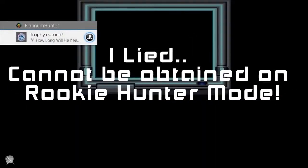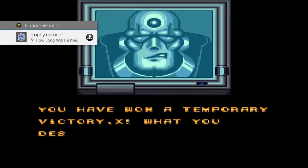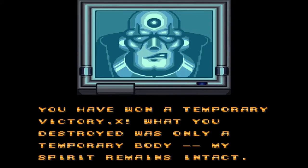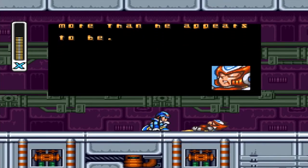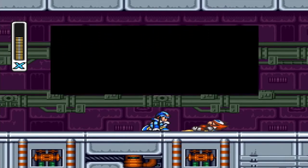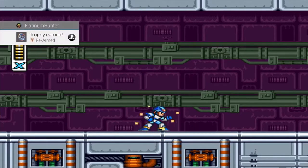Completing the game on Rookie Mode — when Sigma pops up with his message — gets you the 'How Long Will He Keep Fighting' trophy. If you didn't get all the buster upgrades, specifically the arm upgrade, when Zero saves you and you defeat Vile, he'll give you his buster upgrade and you'll get the 'Rearm' trophy.